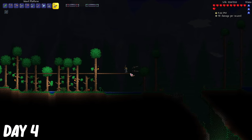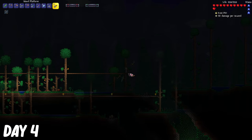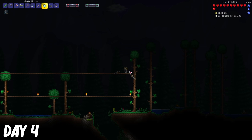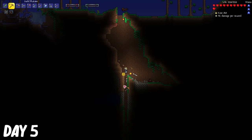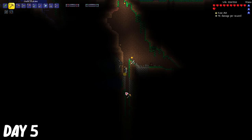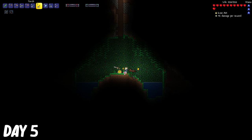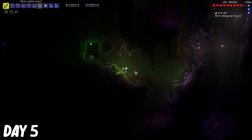At night, I built an arena, because fighting bosses without one is just really hard. On day 5, I traveled to the left side, and noticed there was a line of missing blocks. So I decided to check it out, and I got a fake enchanted sword shrine, so I was pretty bummed out about that.